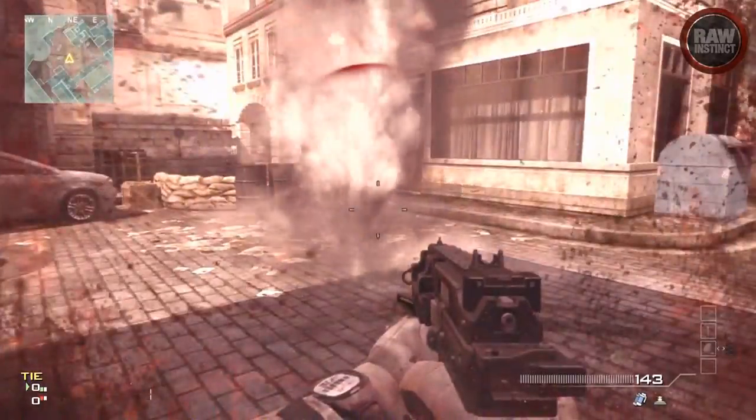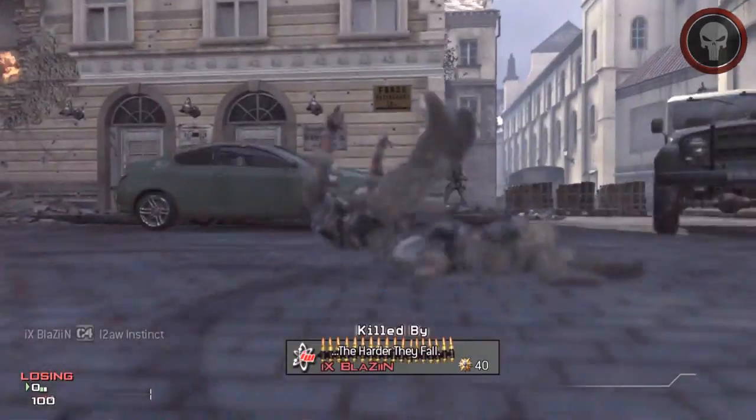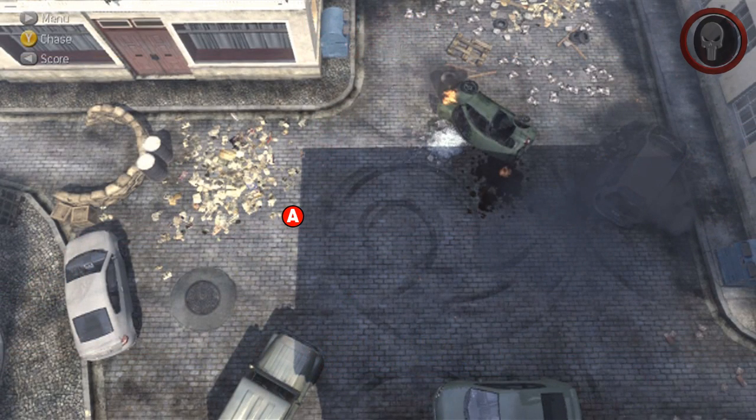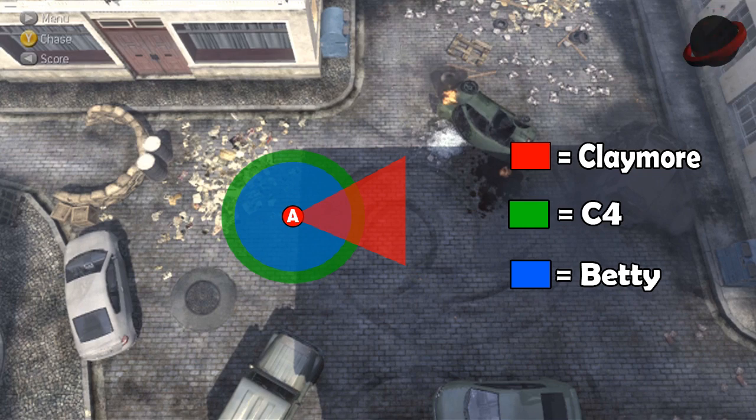The first thing I'm going to be taking a look at today is the ranges on all of these equipments including the Claymore, C4, and the Bouncing Betty. If we take a look at an overall aerial view, you'll notice what I did here was break them down. With the Claymore, it only blasts in somewhat of an angle, while with the C4 and the Betty it blasts at a full 360 degree angle.